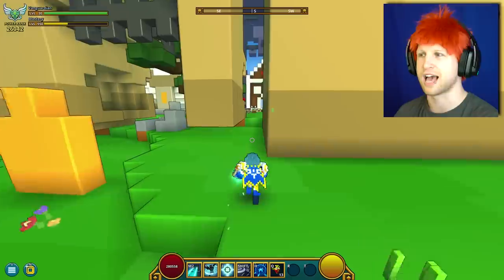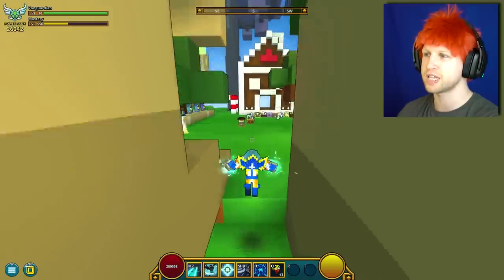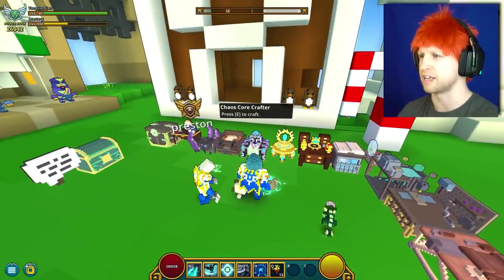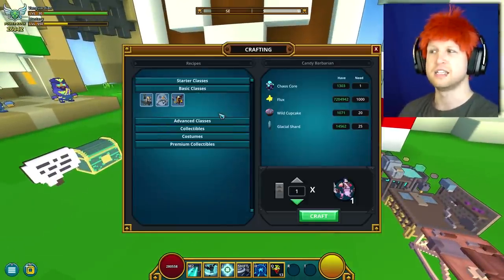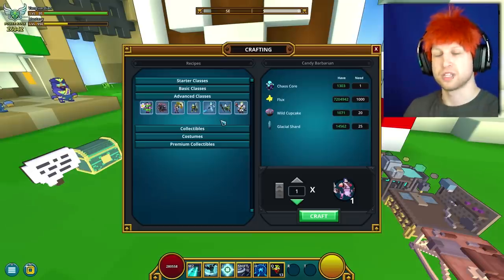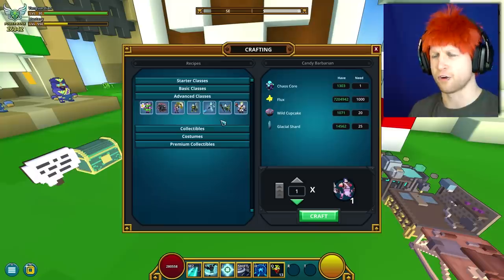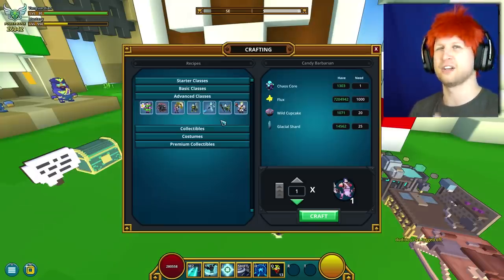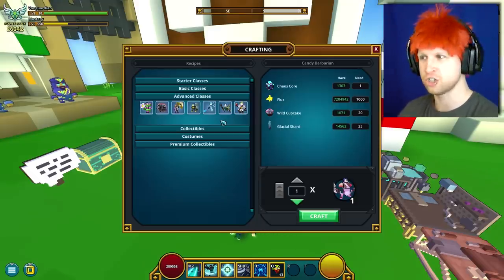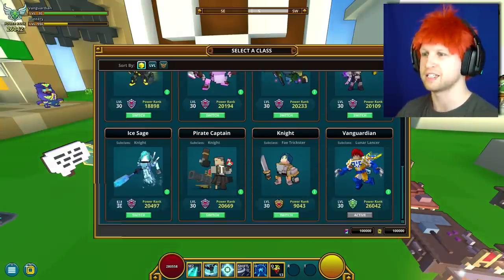Today we're going to be talking about how you actually attain the class, because there are quite a few ways of getting it, including a couple of methods for free-to-play players. One thing that's very interesting to note is that he's not going to be under the Chaotic Crafter. He's not a starting class, not a basic class, and not an advanced class. This is actually Trove's first expert class — that's what the devs have named it — which means that potentially in the future we will see more expert classes added. The devs talked about wanting to add a total of maybe 24 classes to Trove. With this character being added, the roster goes up to 16.